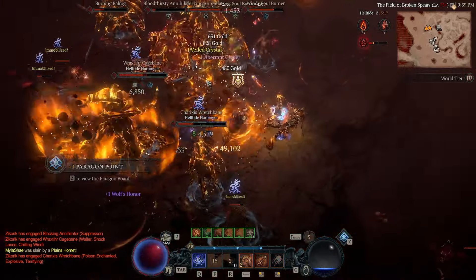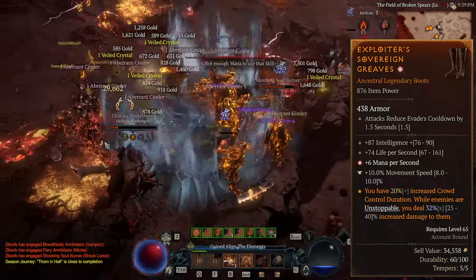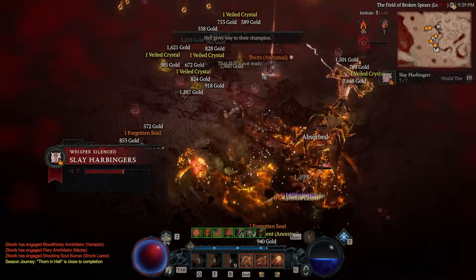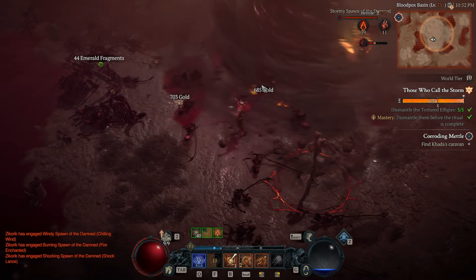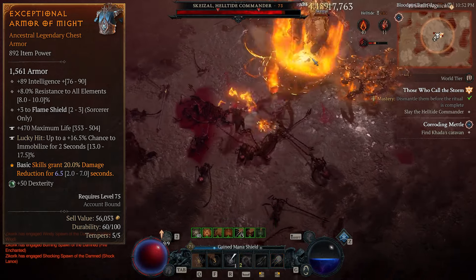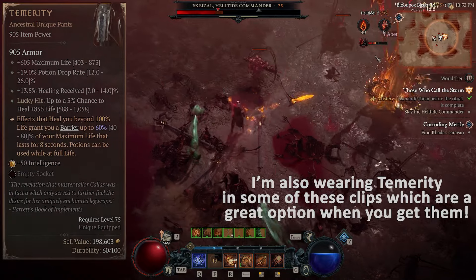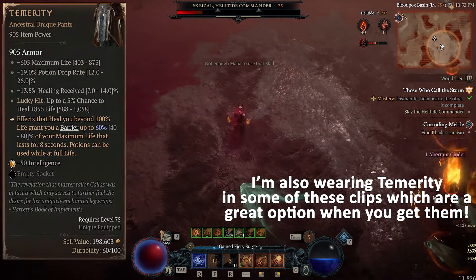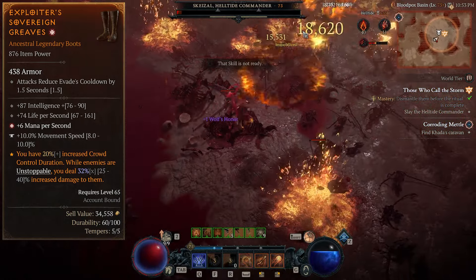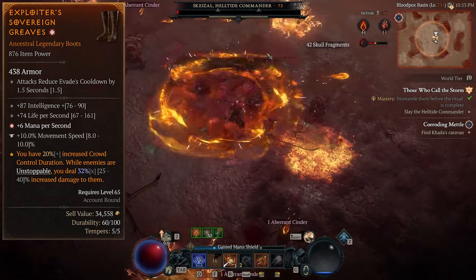To really lock in the power of this attack speed stack, we want to find Boots with the primary affix Attacks Reduce Evades Cooldown. This will make your superfast attacking bring your dodge off cooldown every couple seconds, making you much harder to hit. We are also running the Aspect of Might on Pants, which gives us 20% damage reduction every time we cast a basic skill — so we'll pretty much always have this up. The Hectic aspect on chest gives us 2 seconds of CDR on our Meteor charges, Flame Shield, or Teleport every time we cast 5 basic skills. The last aspect is Exploiter's on Boots for the 40% increased damage multiplier against Unstoppable Elites and Bosses, and the 20% increased crowd control duration will help our Immobilize stack from the Wizard's Meteor and Crippling Flames upgrades.